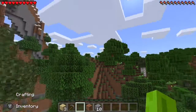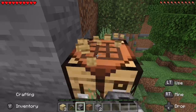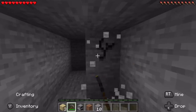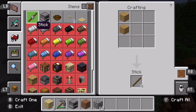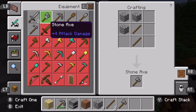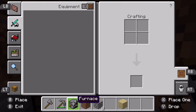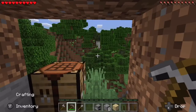Now let's craft that stone pickaxe so we can throw the wooden one away. Actually, I'm going to get a little bit extra stone so that I can also make an axe and a shovel to make everything a little bit easier. I need some extra sticks for that. Let's grab the axe and the shovel — there we go. Let's reorganize and put the axe first since that'll be my defense if I encounter any mobs.